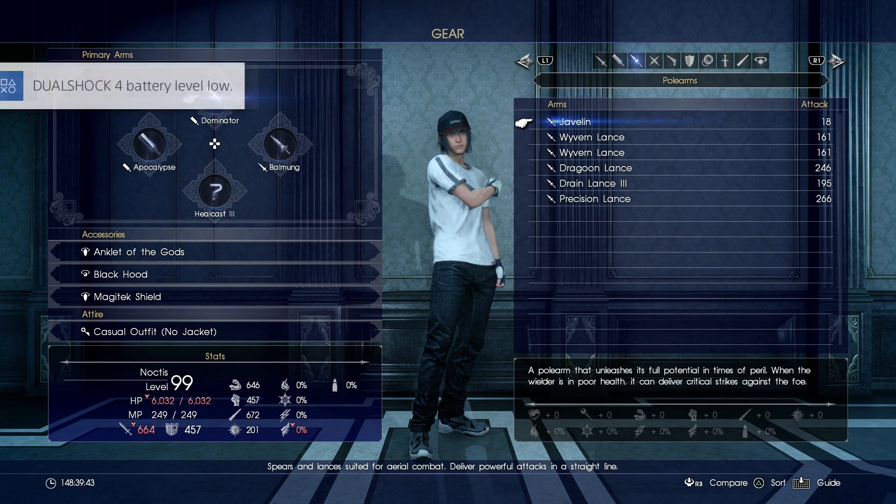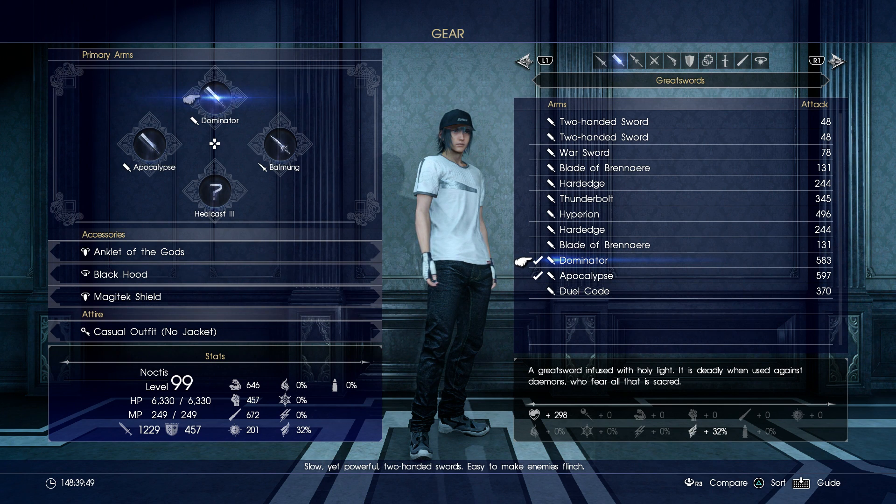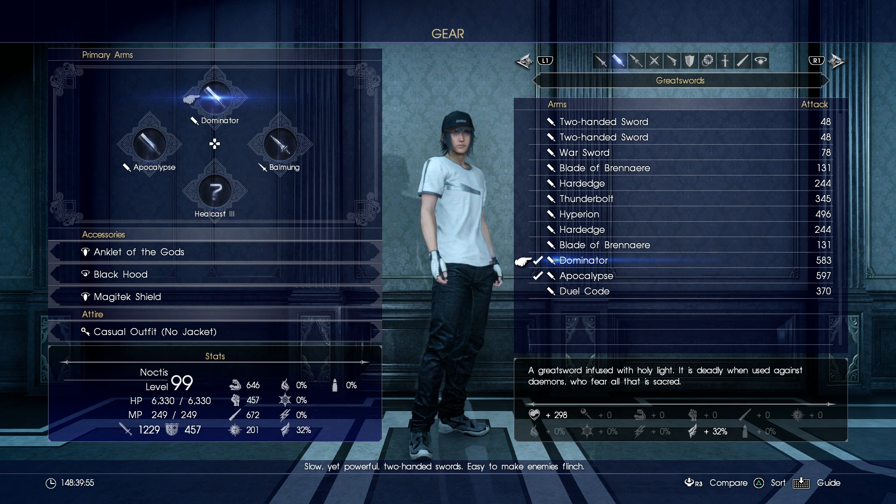I've got the Dominator, which is an amazing great sword. Both the Apocalypse and the Dominator — you get these from the Menace Sleeps Beneath dungeons. There are eight of them in total, and you'll need to start from the bottom and work your way up to unlock these weapons.